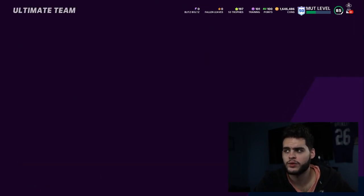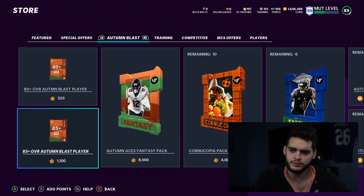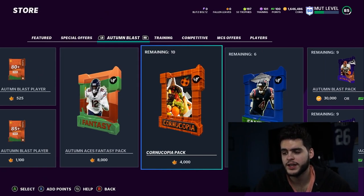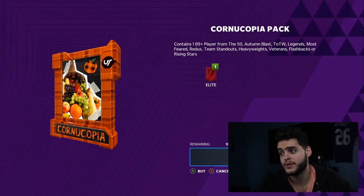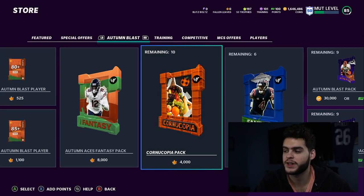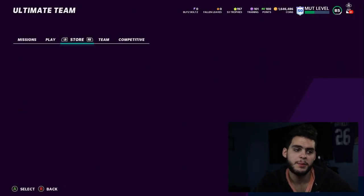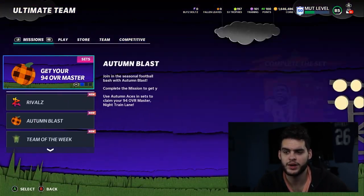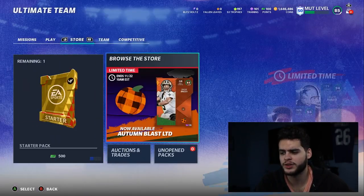For method three, when you quick-sell the players you get fallen leaves. Take those over to the Autumn Blast store — maybe you do all-85-plus packs, save for a Cornucopia pack, or an Autumn Ace. Say you get back 2,000–3,000 fallen leaves, then buy an extra thousand for 30–40k and grab the Cornucopia. If you hit big it's worth it; if not, you took a gamble. Method three is for gamblers; method one is for the general consensus; method two is for those with coins who also want to stack their team.